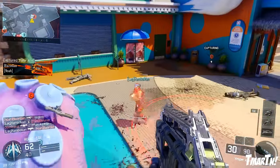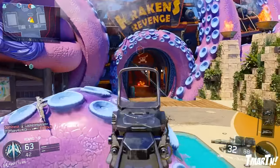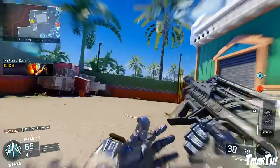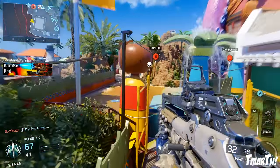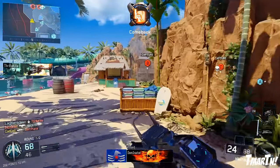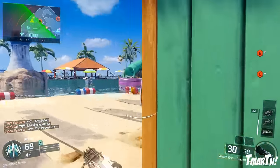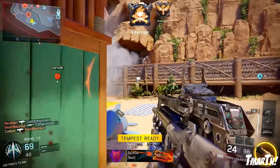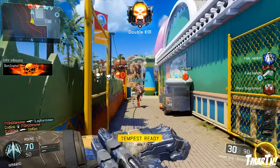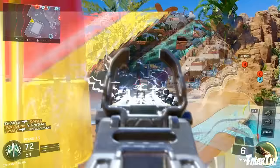Obviously it depends on your playstyle and how it fits with the map. On the two sides of the map, one side is pretty commonly populated and the other isn't used all that much. The beach area that leads into the big lagoon wave pool — that's the edge of the map; it'll start a countdown timer and kill you if you stay out there too long. This side was much more trafficked both in Domination and TDM, with a lot of enemies coming through trying to cap the flag.